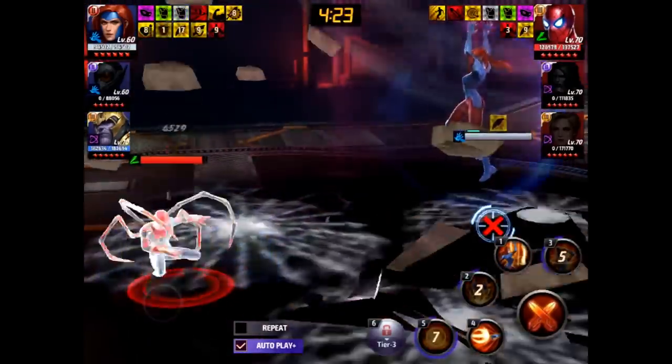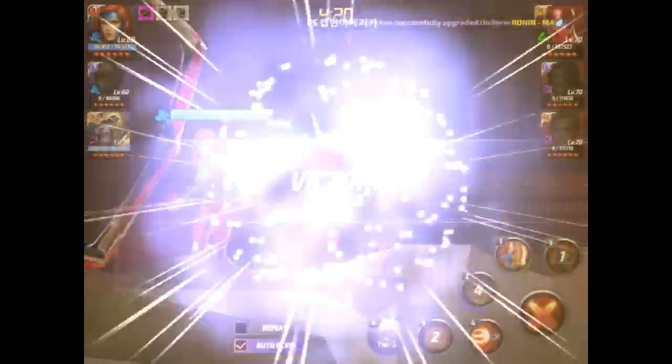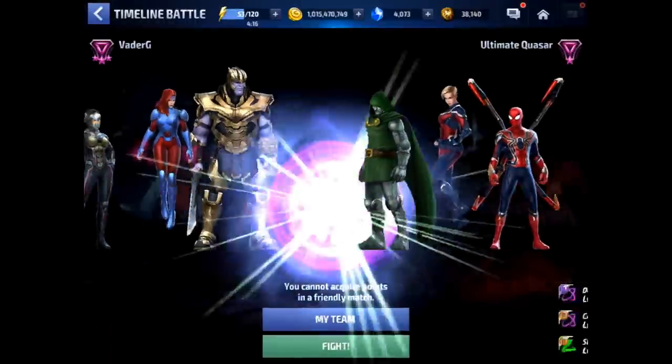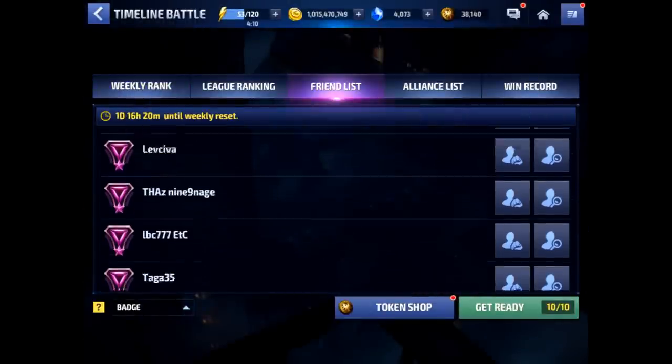I'm not sure if she'll survive Spider-Man here — she's got a type disadvantage with Speed over Blast, but there she goes. So my Jean is level 60, no real uniform option, and she's just smoked Doom, Captain Marvel, and Spidey.